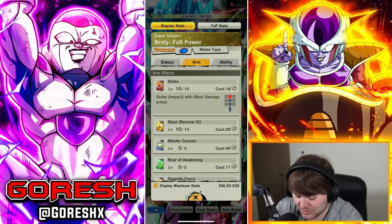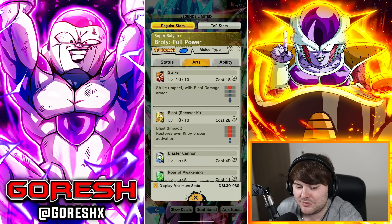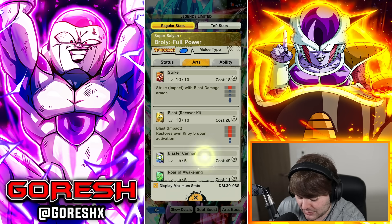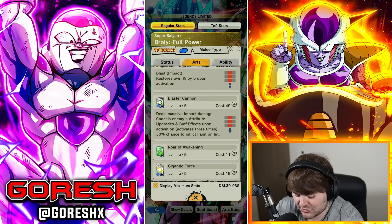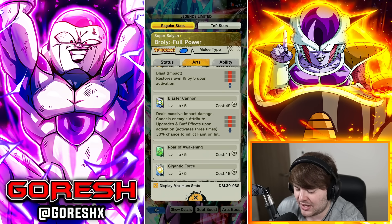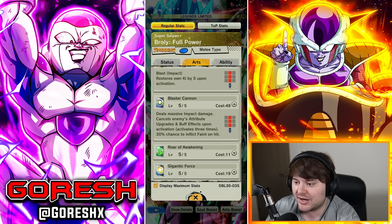Strike is normal with blast armor. The blast card has a ki restoration, which was already part of it. The blue card, the Blaster Cannon, deals massive damage and now cancels enemies' attribute upgrades and buff effects upon activation, activating three times — that is new. The 30% chance to faint was already on the card, but the removing buff effects and attribute upgrades is a new effect.